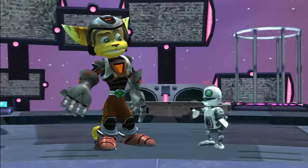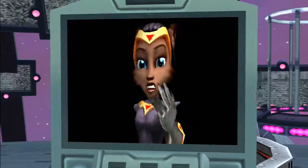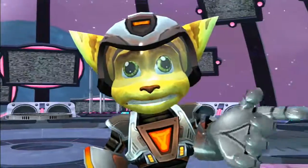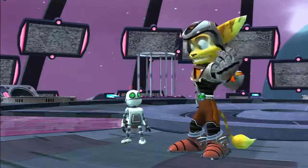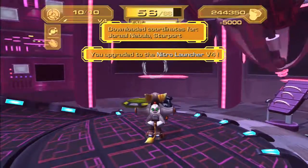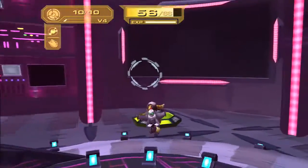You okay, Clank? Transmission from the Phoenix - we've located Nefarious' star cruiser. It's refueling at the Zeldrin Starport. Qwark is already on his way there. It might be a trap - I think Courtney Gears was setting us up. Even so, it could be our only chance to stop Nefarious. We'll meet Qwark at the starport. Come on Clank, we'll come back for Skid later. We did unlock coordinates for something.